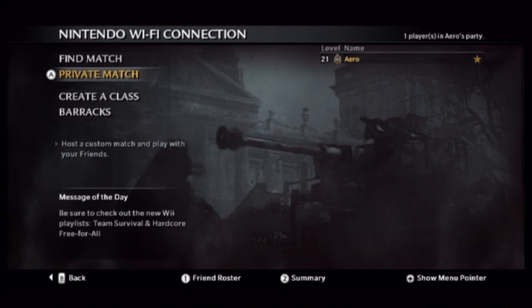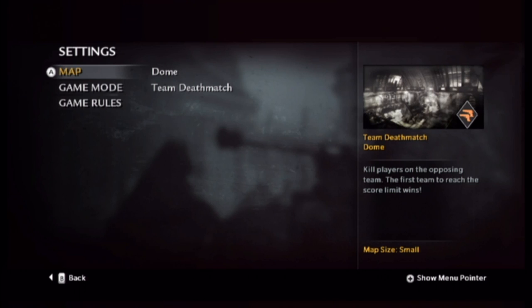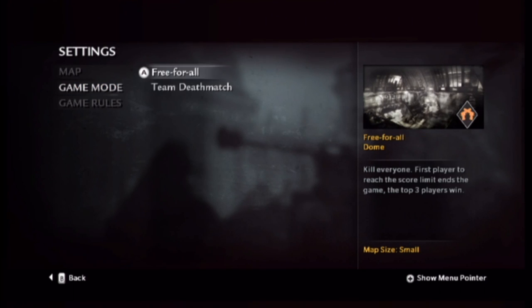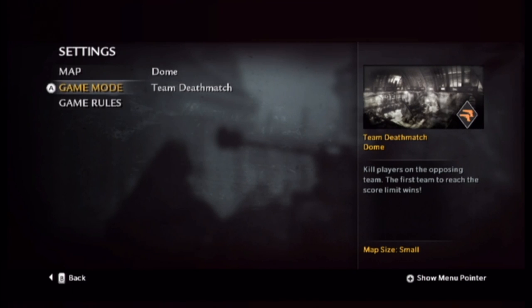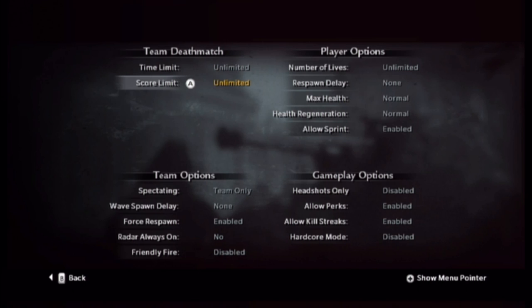First off we're going to start with Call of Duty World at War. All these events are going to take place in a private match. You're going to be editing the settings — make your map Dome because that'll help you practice. You can choose between TDM or free for all, but I prefer TDM because it won't affect your buddies if you use an explosive. For settings you want unlimited time, unlimited score, max health set to double, and health regeneration set to fast. Those two are very important. Also turn your radar on in case you have anybody else you're glitching with.